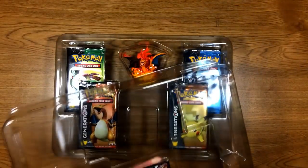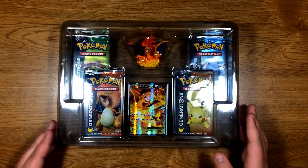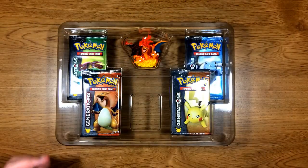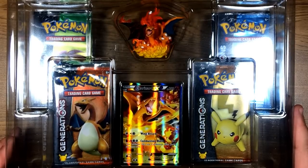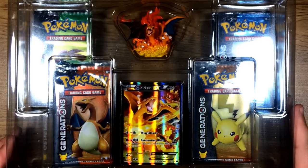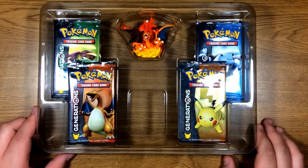It comes with the Full Art EX. I'm not going to take it out because I don't want to bend it. So it's a Charizard EX. It has Wing Attack with 60 and then Combustion Blast with 150 damage. It has 180 HP and it's a promo. It has a Magmar and a Flareon in the back, which is pretty cool — just like the Gyarados that has Greninja.